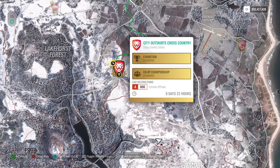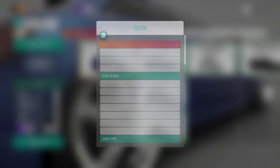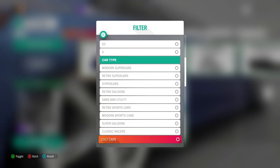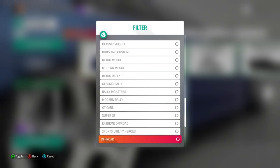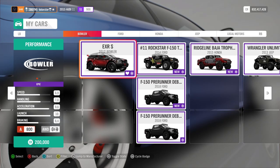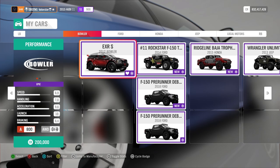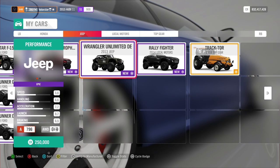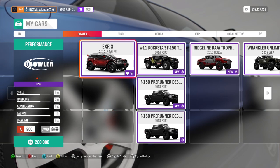The Trial requires an 800 extreme off-road car — that's very simple. I always stick to my car, for almost two years now. In the extreme off-roads filter, I always take the Bowler. It's very grippy and good in handling. You can also take the Rally Fighter — it's not a bad car, a little less grip — but I do prefer the Bowler.